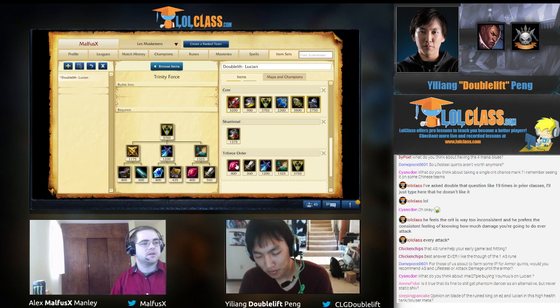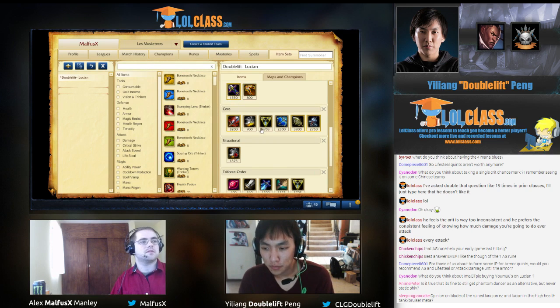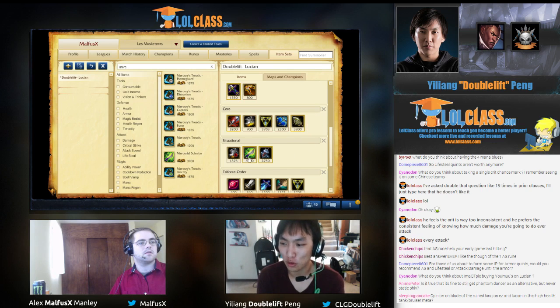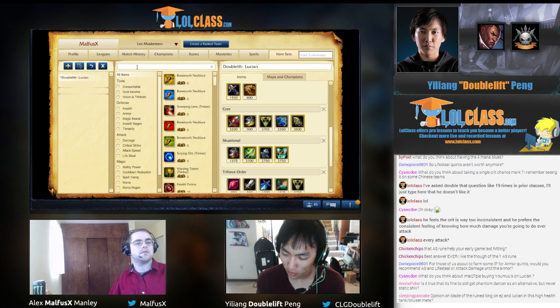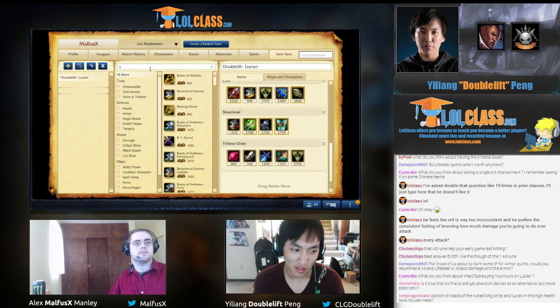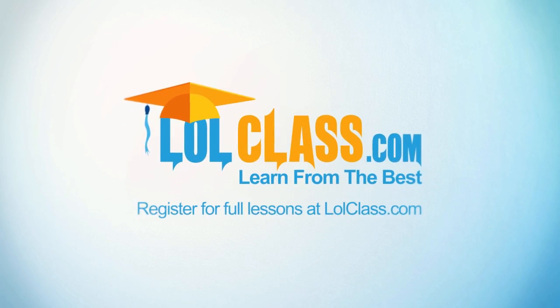So to make it clear: Longsword and Ruby Crystal if you can't afford the whole thing, otherwise Sheen then Phage. For situational last item picks — Mercurial Scimitar is good. Banshee's is actually not that great on Lucian because you already get HP from Trinity Force, so you can go GA or Mercurial, and those items are actually better with Trinity Force since they give resists. Other than that, you can go Blade of the Ruined King — it's really strong for more lifesteal and damage if you're not scared of dying, like if they have pure tanks such as Soraka and Dr. Mundo.